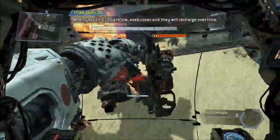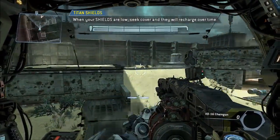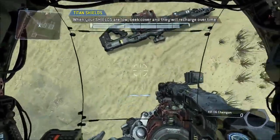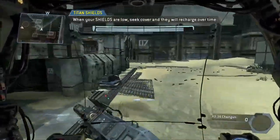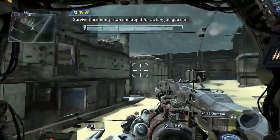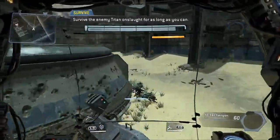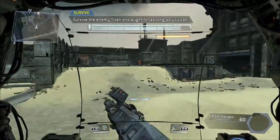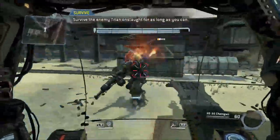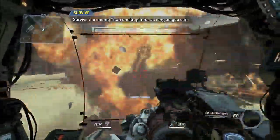Each Titan has a shield that deflects incoming damage. Your shield bar wraps above the health bar at the top center of your HUD. If you avoid taking damage for a short time, your shields will recharge. The best pilots will monitor their Titan's shields in combat, taking breaks to recharge as necessary.